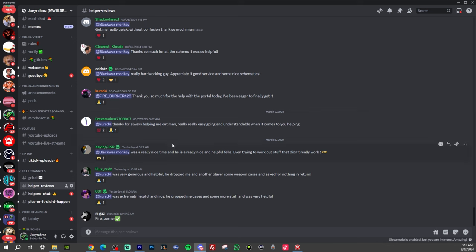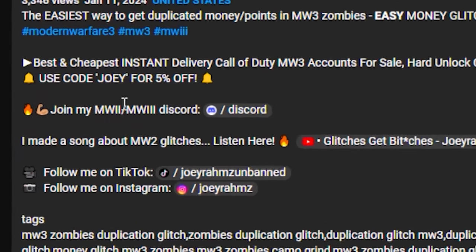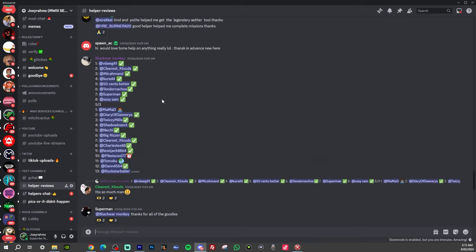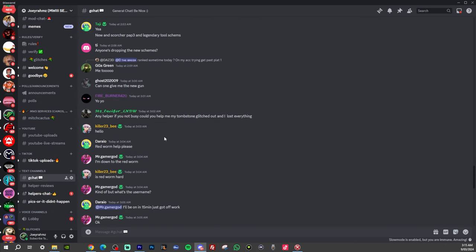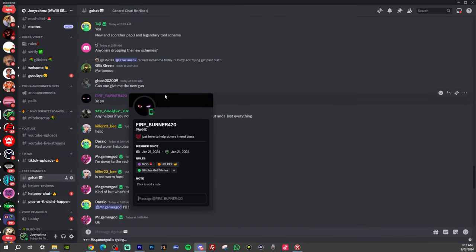If you just look at the reviews on my Discord, you can see all the people that have been helped in the past day. So if you want help in my Discord, all you have to do is subscribe to my channel and join via the link in the description. Once you're in there, go to the comment section and do exactly this. For example, one of my mods, Fireburner, has the helper role — someone who has all the stuff: schematics, money — and they're the ones who want to drop your stuff.